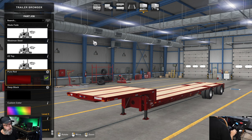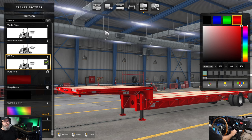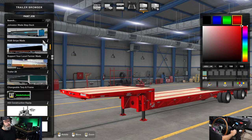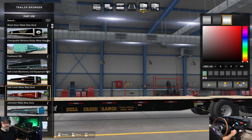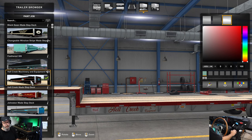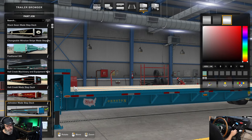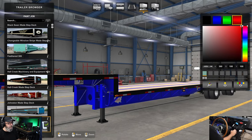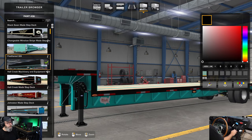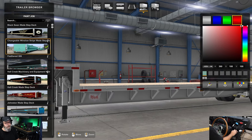We are in the shop. I want to show you some of the different skins that come with this. For a lot of these you might not be able to see them unless you actually get the tarped version. This is the one I'm rolling with right now - it's got Hell Creek Ranch along the bottom. It also has one for Hell Creek Machinery and Equipment, Johnston Severin MD, and his Black Swan skin.